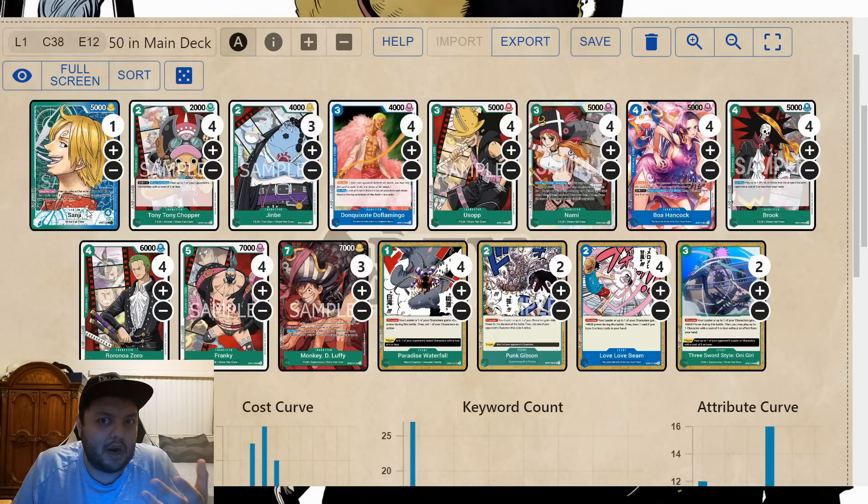Usually you have a high life total with this leader because they're trying to attack your board so much that you're consistently at 3 or 2 life. So you're not even scared of dying, and that's really good. You also have blockers — these two are blockers — and you have a lot of defense, like three cards that are blockers. That's a lot of defense.